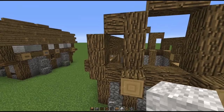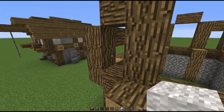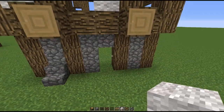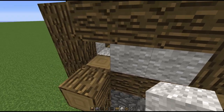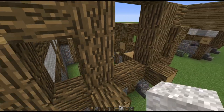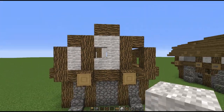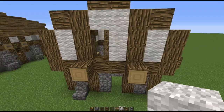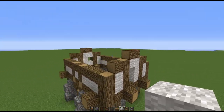Moving on to the second floor — what you want to do here is fill in everything with wool except where the windows are going to be and the door. The door is going to be diagonal from where the front door is, and here there's going to be a little balcony. For the back that's going to be a singular window. Fill in all the walls.